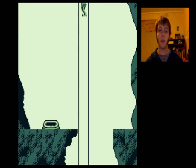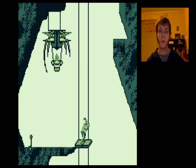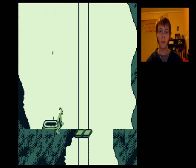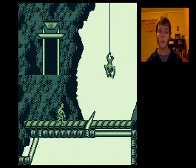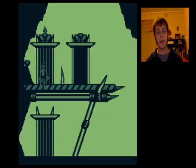Just grab the flintlock, jump in the well, and be done with Trial 1. There we go — Trial 1 done. Now for Trial 2.